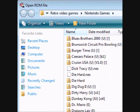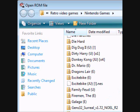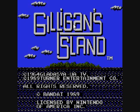Hi everyone, welcome back. We're going to be reviewing another NES game. This is Gilligan's Island for the NES. This was out in 1989.